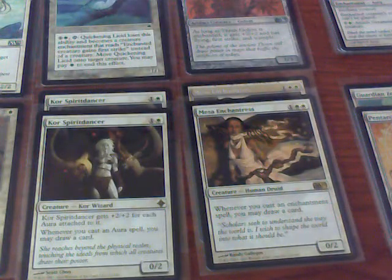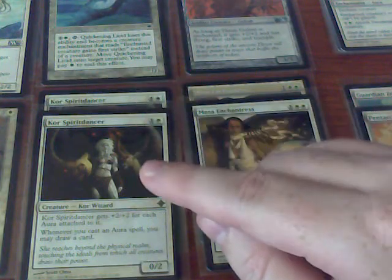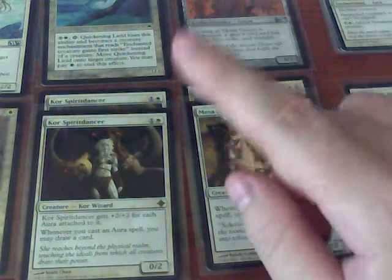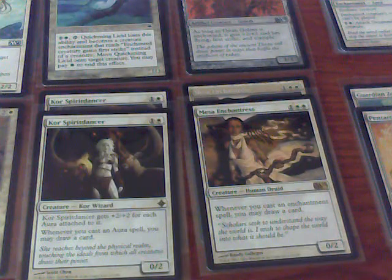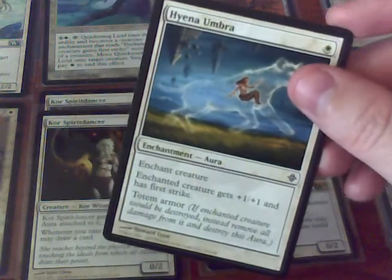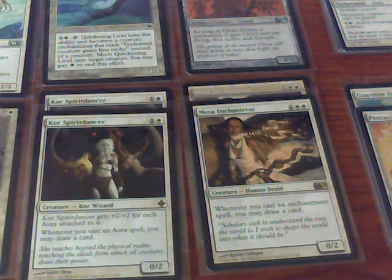The reason why creature enchantment is so weak to removal is because if I were to attach three auras to my Core Spirit Dancer, it would be huge — but it basically makes it a target for removal. One removal spell would take out one creature while also taking out three other auras. So it's a good idea to have other ways to protect your creatures. The Umbras would be one possibility — if the creature would be destroyed, all damage is removed from it and the aura is removed instead.